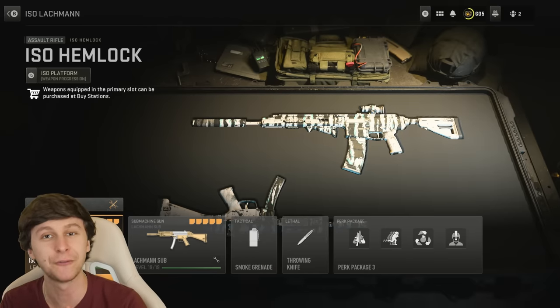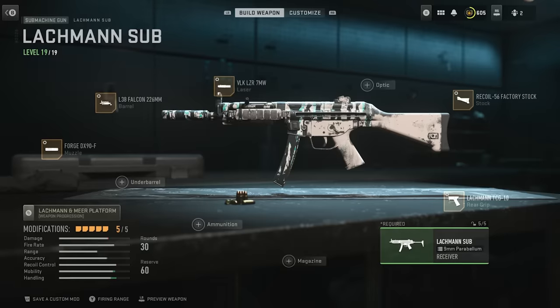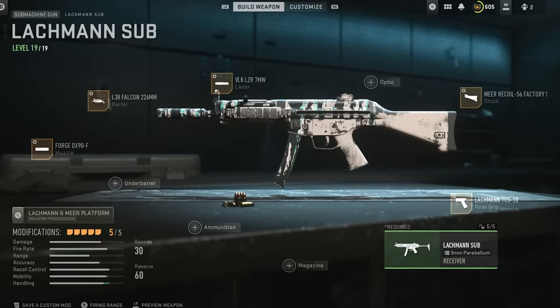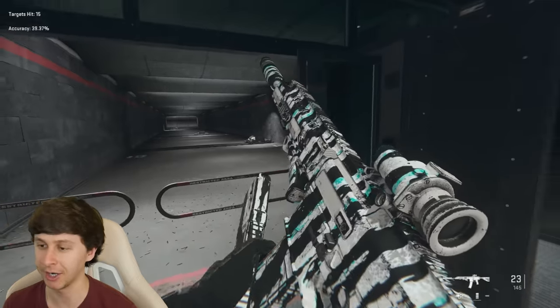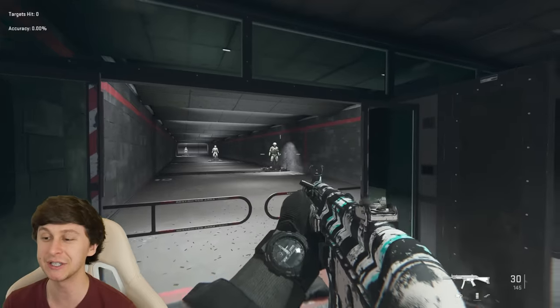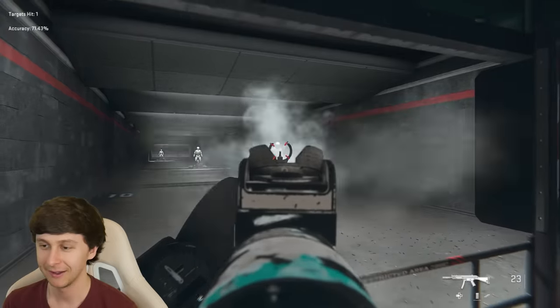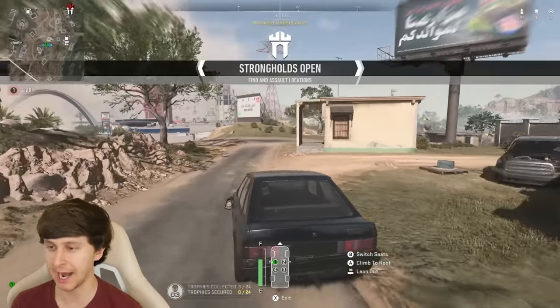The third loadout is actually my personal favorite, which is the ISO Hemlock with these attachments to make it a long-range gun, and then a really fast but well-rounded Lockman sub for the secondary. The ISO Hemlock has good range and recoil, which is exactly what I want. This is why I love the Lockman sub — look how fast it aims, it is incredibly fast. Let's go ahead and hop into this next match. We'll drive to Al Shreem Pass — it's always a very populated area.